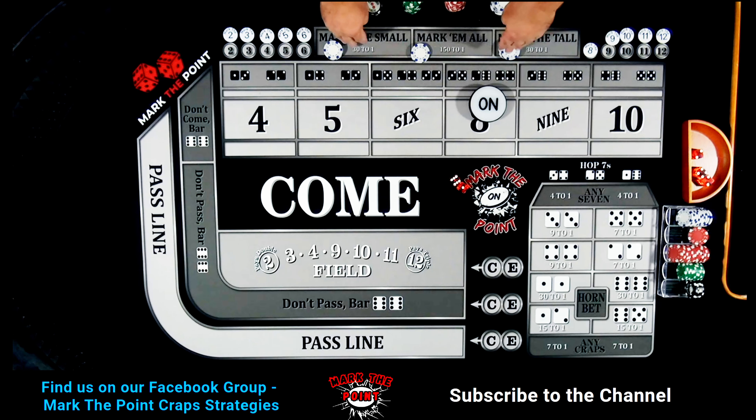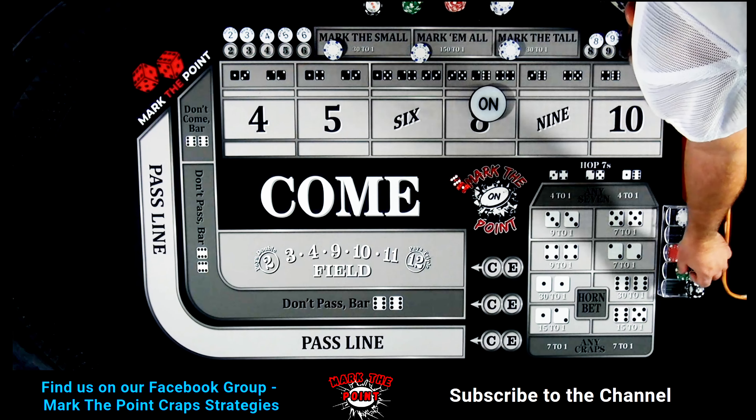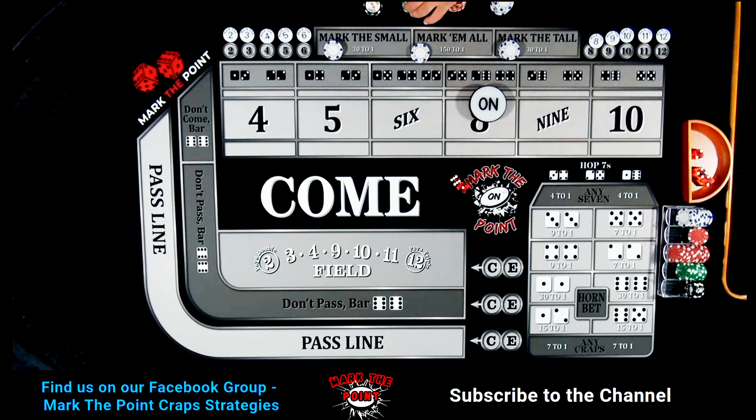An eight hits — but then six-one, seven out! Oh my gosh, what a PSO. That's okay, that's craps — you do get these 'oh-sevens' where you lose everything in a flash. We're going to go back up, drop down $25. Reset — put $15 back on the pass line.